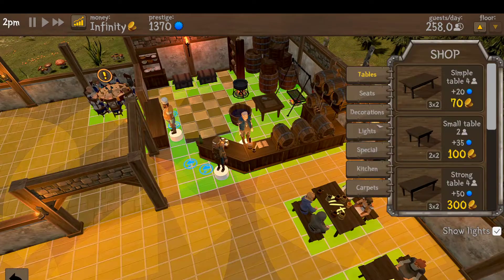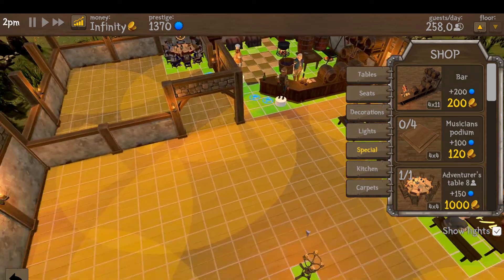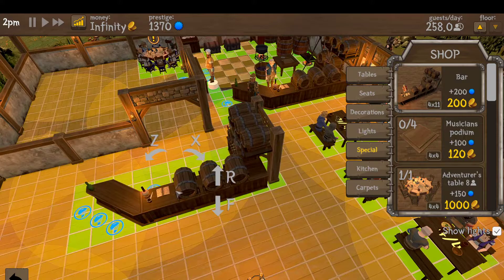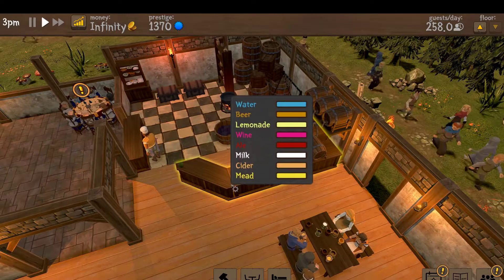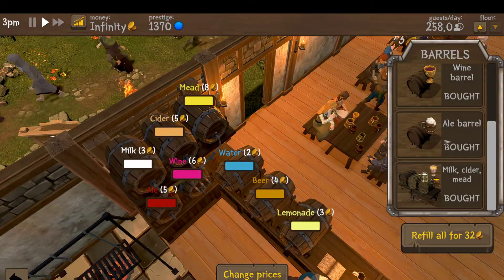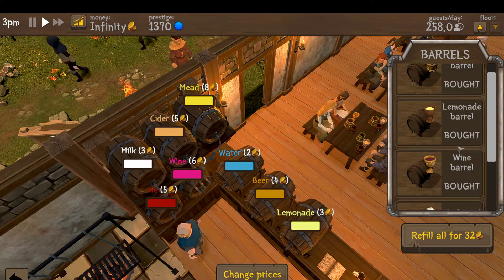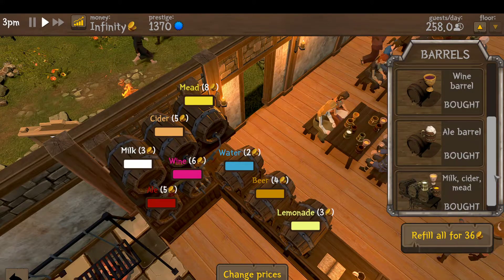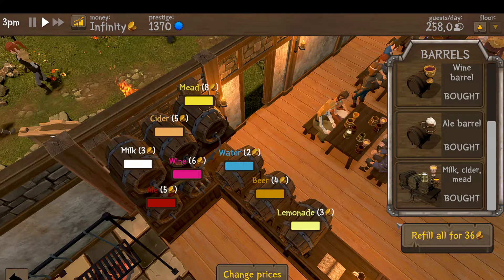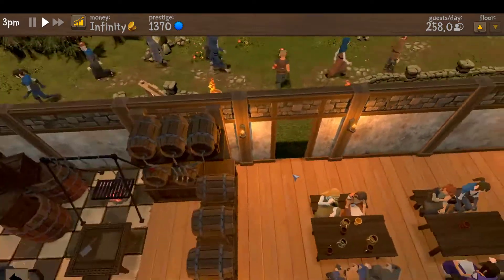Let's start with the bar itself. You can build the bar via Special, and as you rank up you can build more than one eventually. You'll also train via Research different drinks that you can sell — there's beer, lemonade, wine, ale, milk, cider, and mead. As you use them you can refill them, or if you have the crate it'll auto-refill.